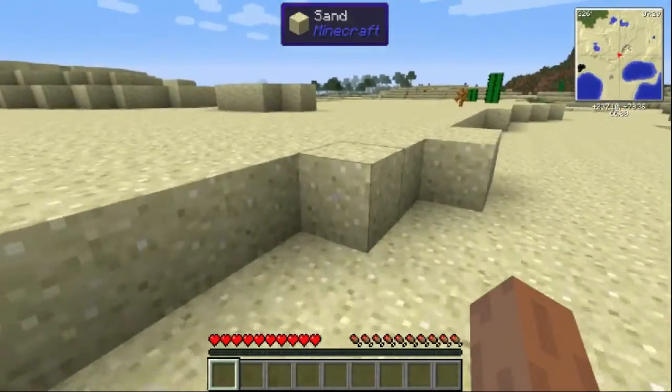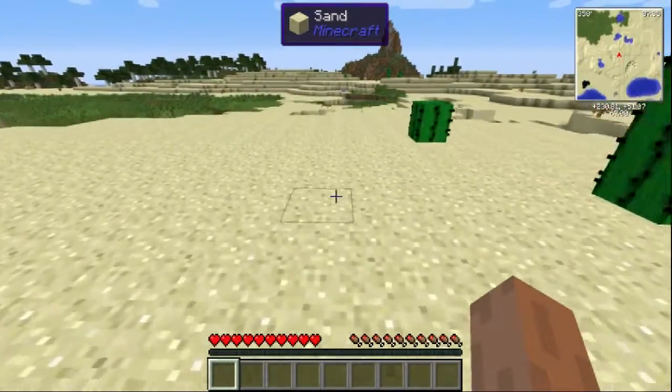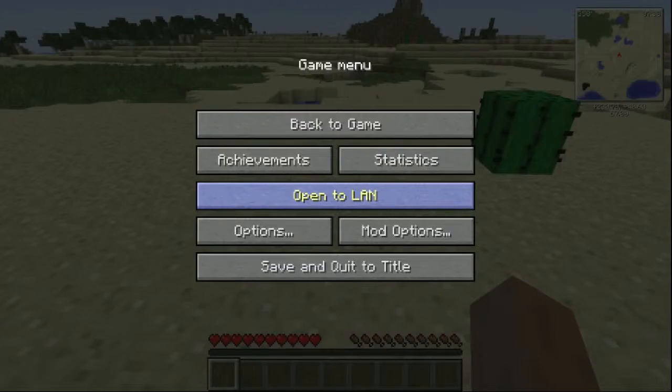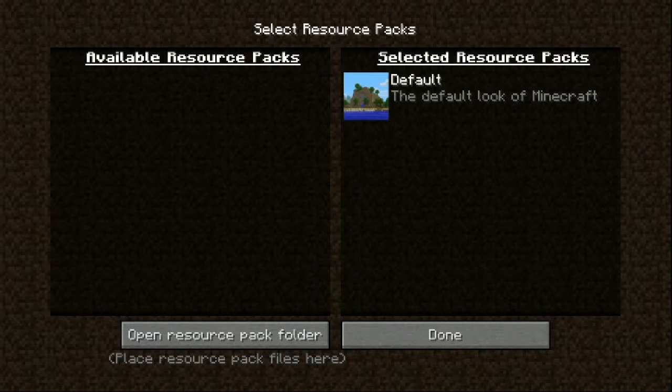Wow, look at that already! I might switch my texture pack here. Let me just go into options, resource packs — I wonder if we can get some downloaded here. It doesn't look like it, I'll have to find it later.